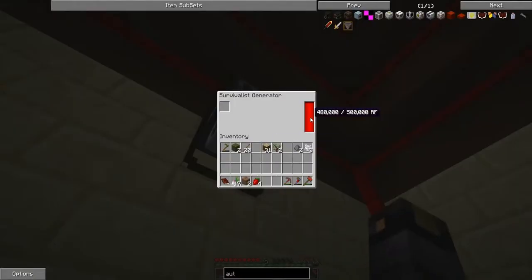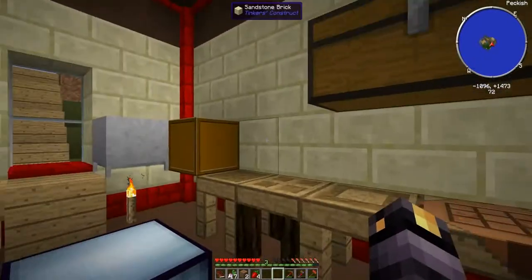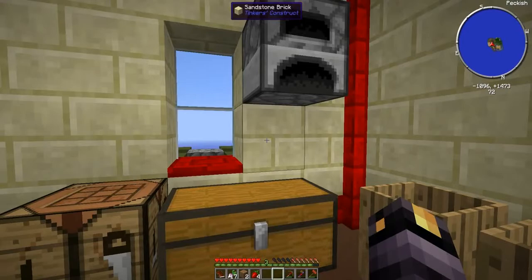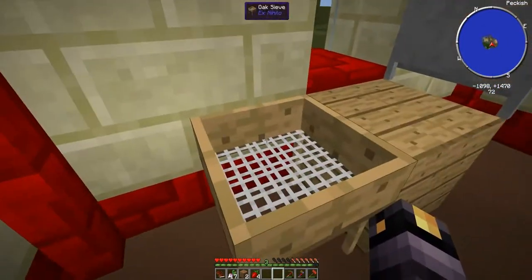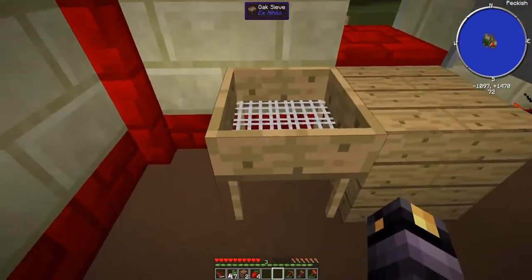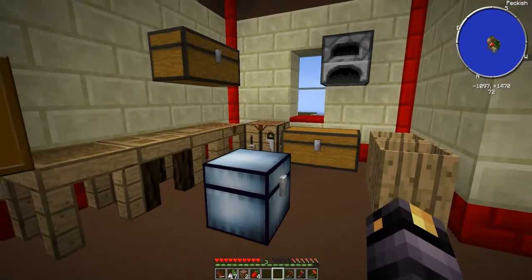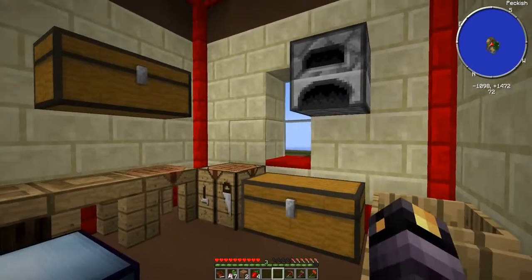The mob spawner is coming, but this episode we're going to use this generator, which is pretty full with a lot of RF. I'm going to power an igneous extruder and a pulverizer, then make the autonomous activator we've been talking about and automate our cobble gen — turning cobble into gravel and sand and chucking it through the sieve. Get excited, this episode's gonna be a cracker!